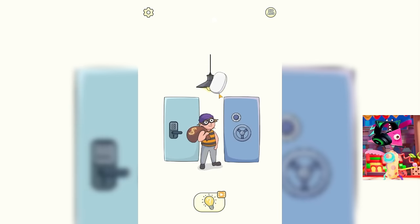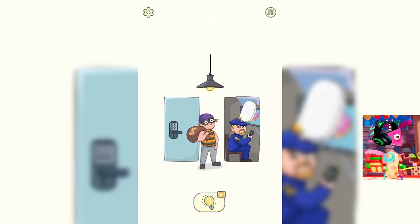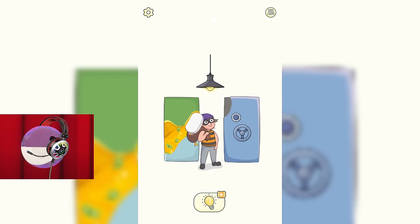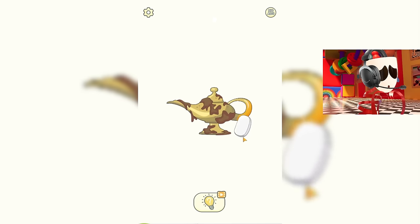Do we really need to help this robber find the money now? Oh, here comes the cop. I think it would be better if he goes to jail. It looks like we really need to help this guy after all. Let's find the money. Look, they're at that door. It's bad that we had to help a criminal. Let's clean this lamp now.